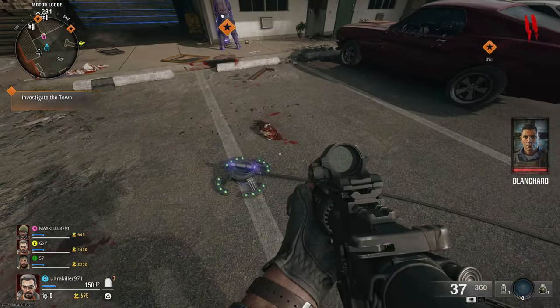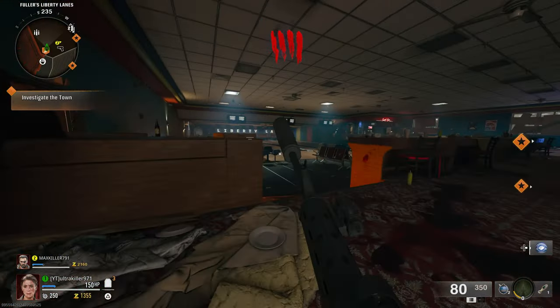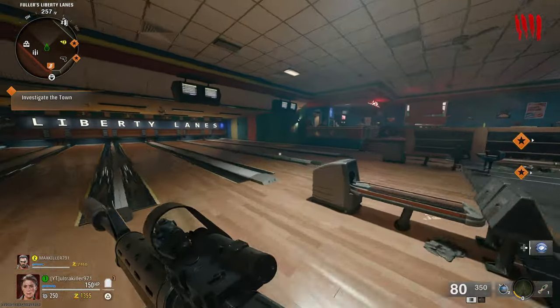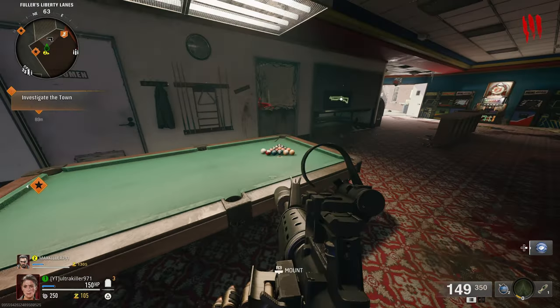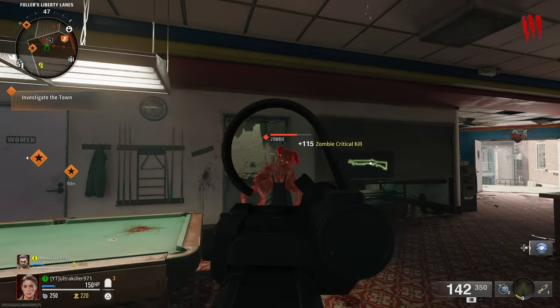Here are a couple of tricks to get some easy points. First, go prone next to the perk machines — when you do this, you'll get Loose Change for a hundred points. Next, if you find a pool table, shoot the pool balls and they'll all go in, giving you another hundred points.